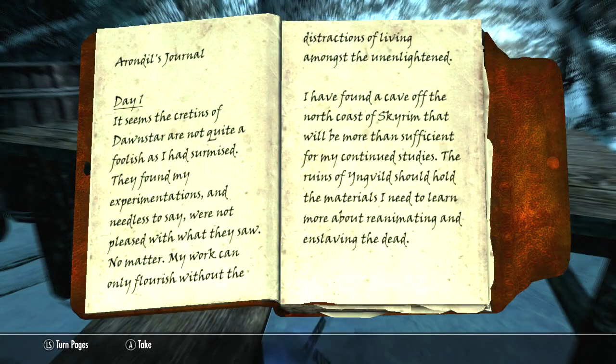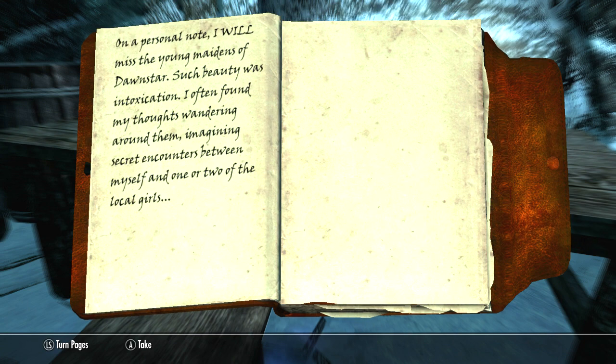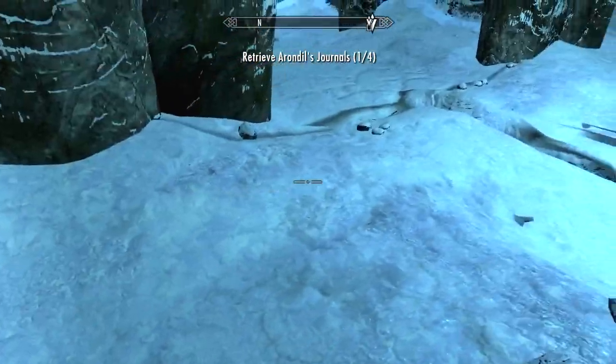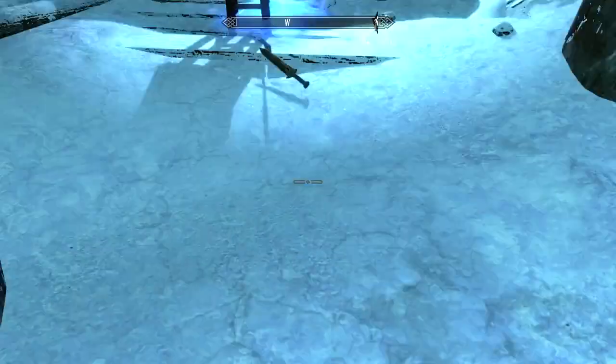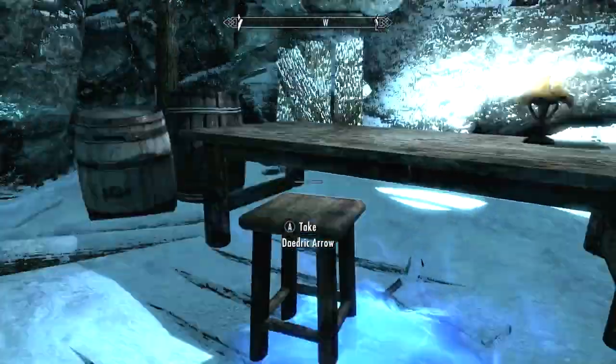Day 1: It seems the citizens of Dawnstar are not quite as foolish as I had surmised — that's a typo. They found my experimentations and were not pleased with what they saw. No matter. My work can only flourish without the distractions of living amongst the unenlightened. I've found a cave off the north coast of Skyrim for my continued studies. The ruins of Ingvild should hold the materials I need to learn more about reanimating and enslaving the dead. On a personal note, I will miss the young maidens of Dawnstar. I often found my thoughts wandering to them, imagining secret encounters with one or two of the local girls. So this guy is a necromancer who wants to reanimate the dead and also has a fondness for girls in Dawnstar — and you'll notice all the ghosts so far are girls.